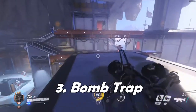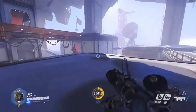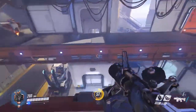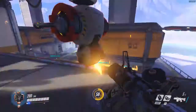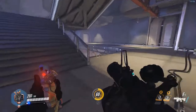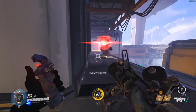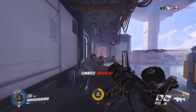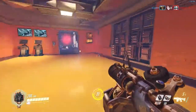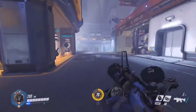Another very useful tip for Junkrat: since you will be using him as a defensive hero — or not, I'm not your boss — a very simple thing is to place a trap with a concussion mine in it. If you have a basic offense hero against you, like one with 200 health, he will get triggered, you detonate, and he dies instantly. It won't work on something like Roadhog or Reinhardt, but against Tracer and Soldier it's very useful.